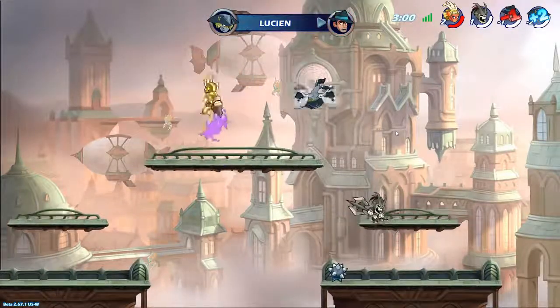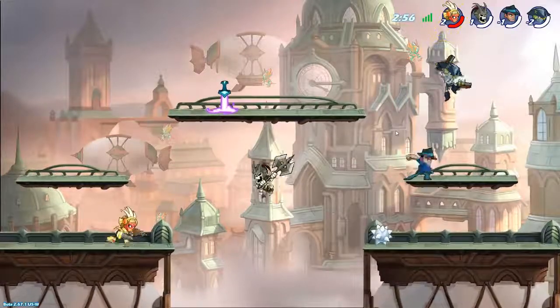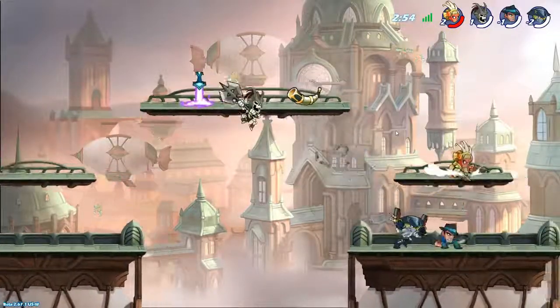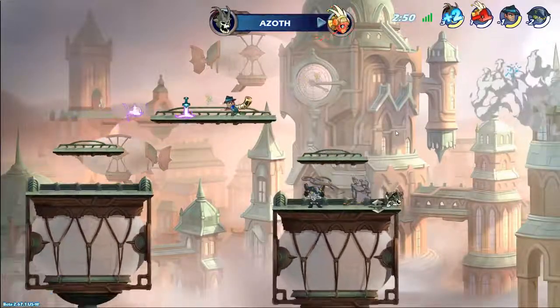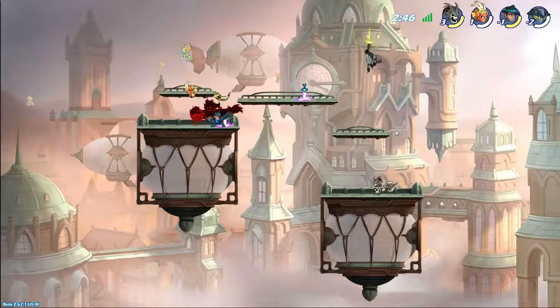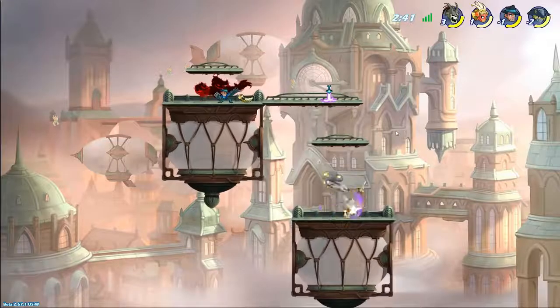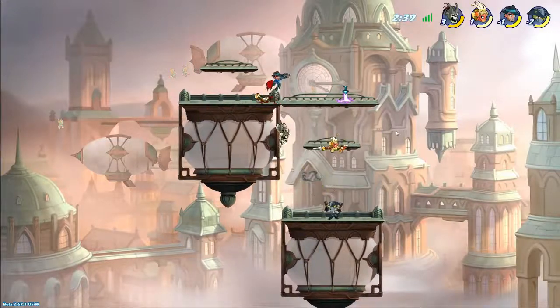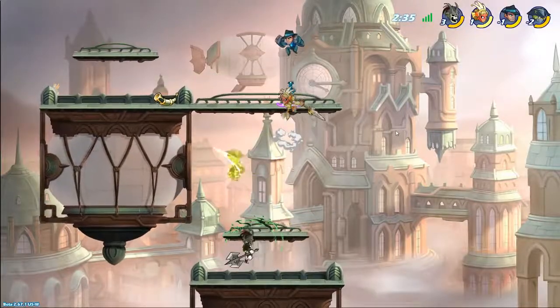Along with those drops, there are other item drop kinds of things — like there's a mine you can put on the ground and people will hit it and get blown up, there's a bomb you can actually throw at people, and there's other items like a spike bomb. You might see some of them used in this gameplay. The weapon you get from those sword things will be random — it'll choose between the two weapons that come with your character, so either the ranged weapon or the melee weapon.